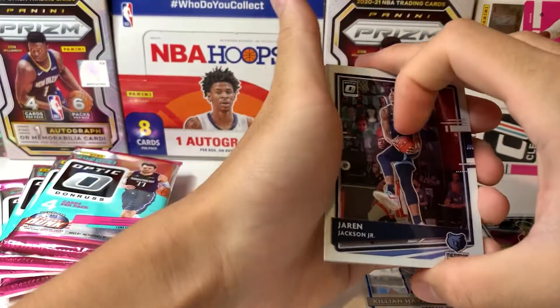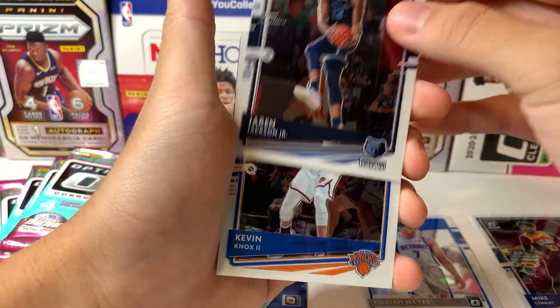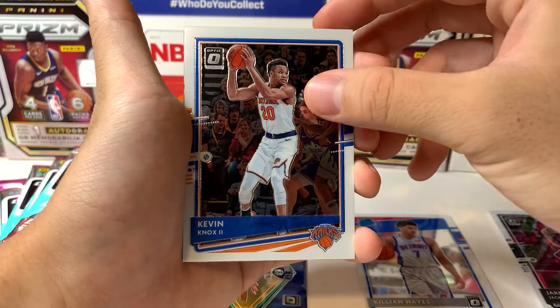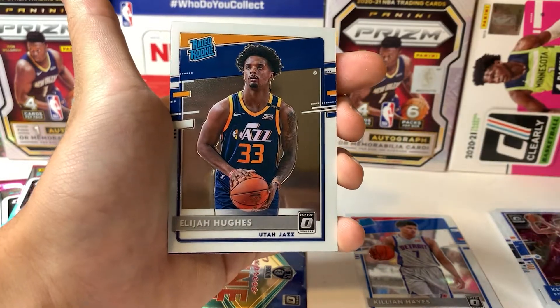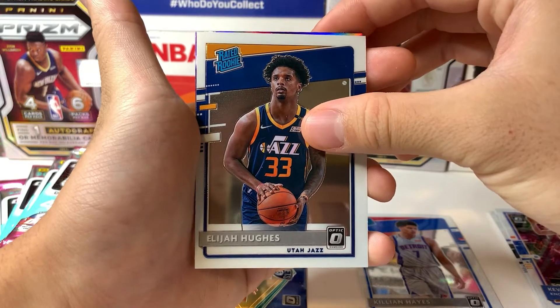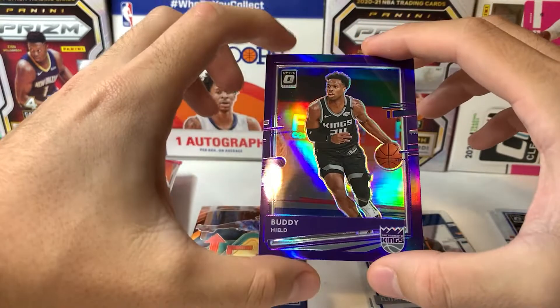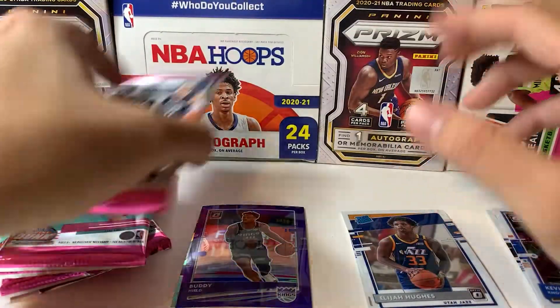Second pack — gonna start off with Jaren Jackson Jr. I feel like he's gonna have a really good season; he did well at the end of the season. Kevin Knox the Second, and our second rookie is Elijah Hughes. We've got a purple parallel — not a rookie, but the color matches nicely. This is what a purple holo looks like, pretty solid.